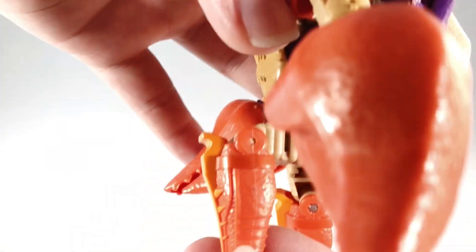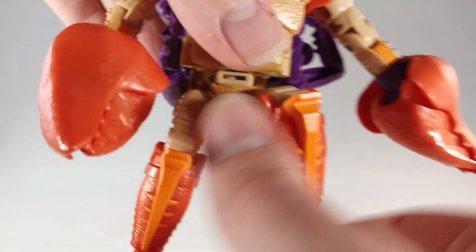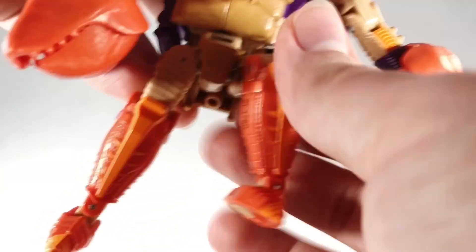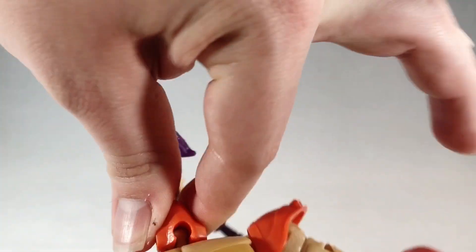Knee has a good 90-degree bend. Ankle rocker — a very nice ankle tilt here. The front toe can go down but the back one can't — just for the transformation. And he has a full waist swivel as well. The head can move all the way around, though it's pretty tight on mine.